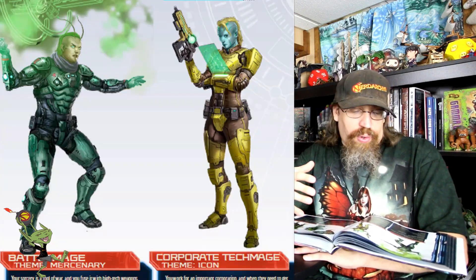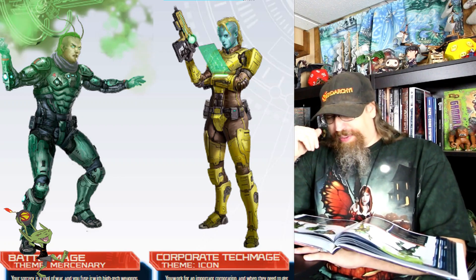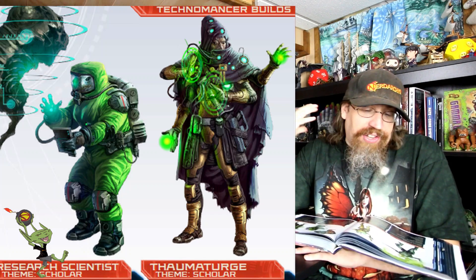They have pre-built archetypes. If you go with the theme mercenary, you could be a battle mage. If you go with the theme icon, you could be a corporate tech mage. And then they actually have two different ones for scholar — whether you want to be a research scientist or a thaumaturge. The artwork for all of the archetypes is just really cool.